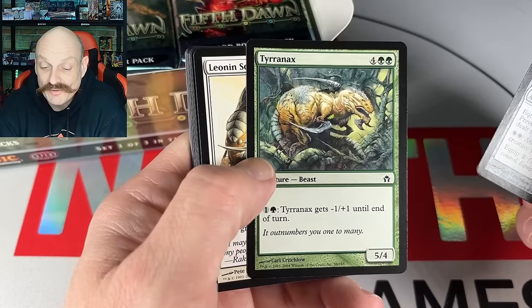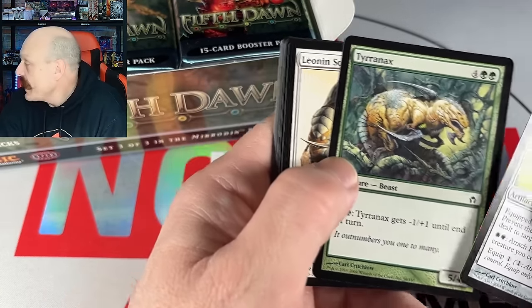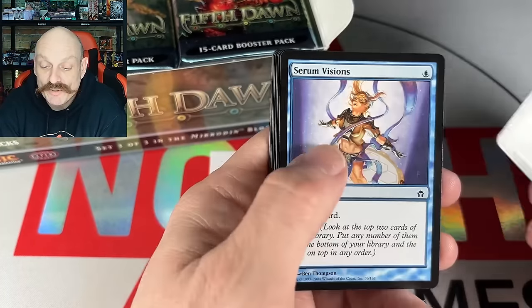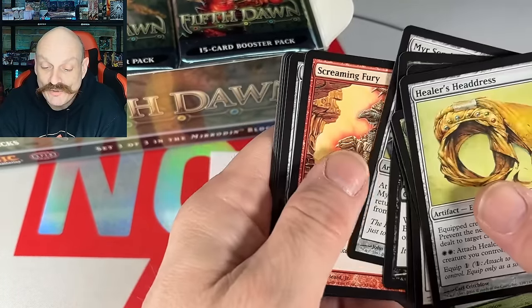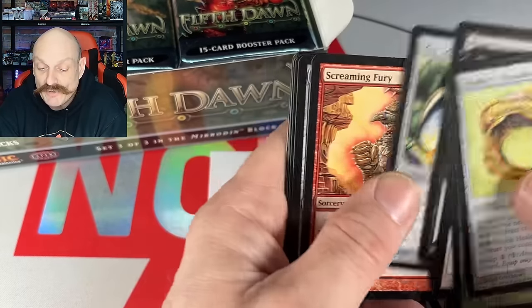It's the Tyrranax Rex — my bad. OG Bobs. I think this is his OG printing, if I'm not mistaken. Servitor. There could be a couple of good Mirrors in this set too.